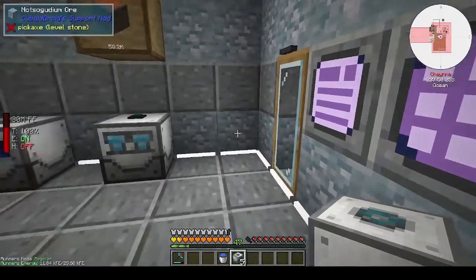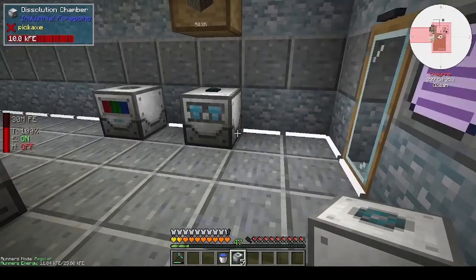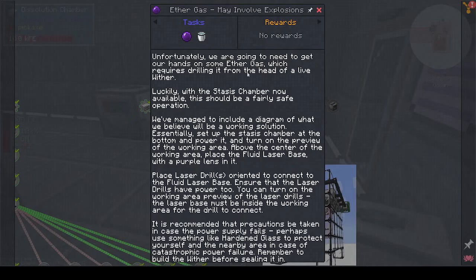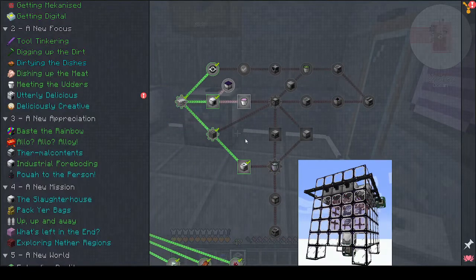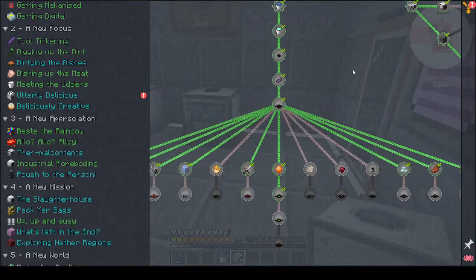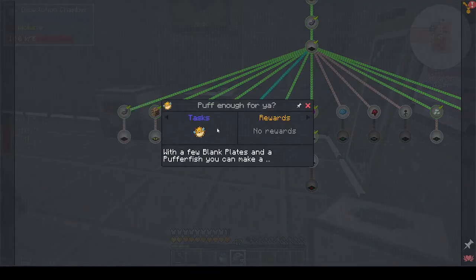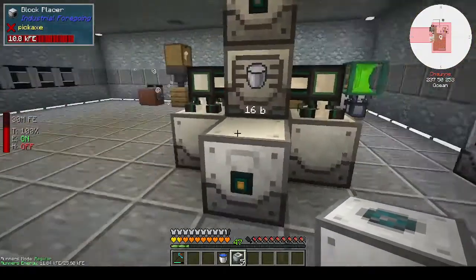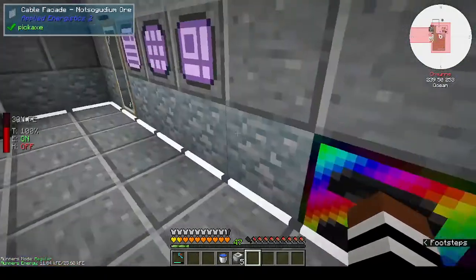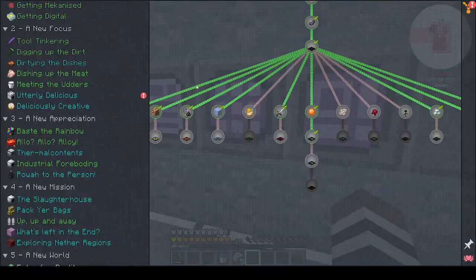Hi, this is Shane and welcome back to another episode of Cuboid Outpost. I was saying I was going to do a whole set of stuff between episodes. I made most of the bits that were wanted, however I haven't got the puffer fish. I made the marine fisher because I think you can get it from the marine fisher, but that doesn't seem to be making anything.